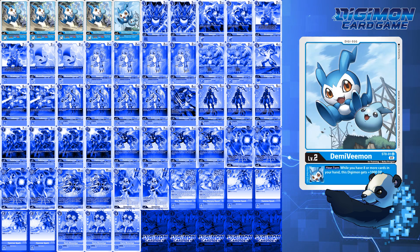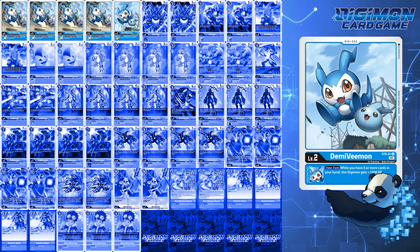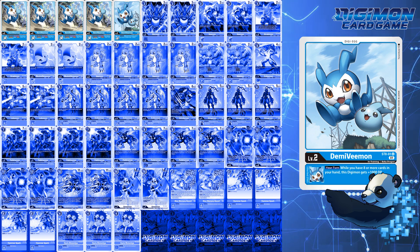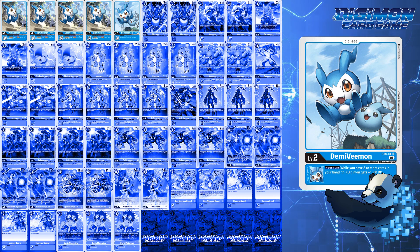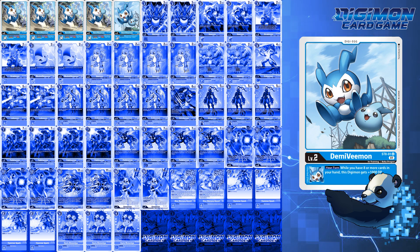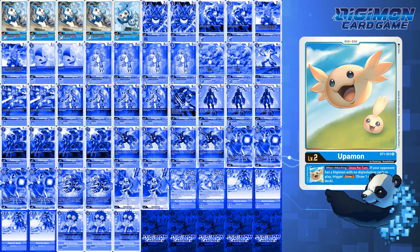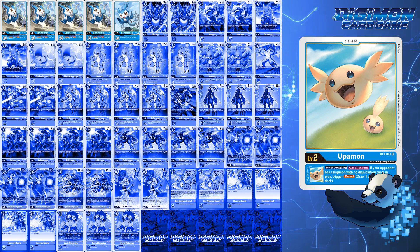As for Starter Deck 8 Demi Vemon, because you have so many ways to draw or add cards to your hand, this baby will not really be great if it's the first egg flipped. However, mid to late game, this can be the difference if your Digimon does not have jamming and it goes into the security and flips level 5s or even level 4s with 7k DP. The only substitute I'd recommend for this build is Upamon — if your meta has a lot of people that just play Digimon without Evoing them, this will allow for draws instead of that +1000 DP buff that Starter Deck Demi Vemon offers.